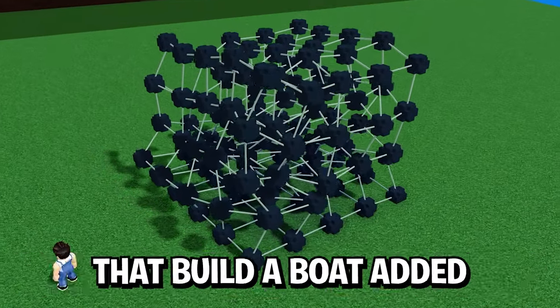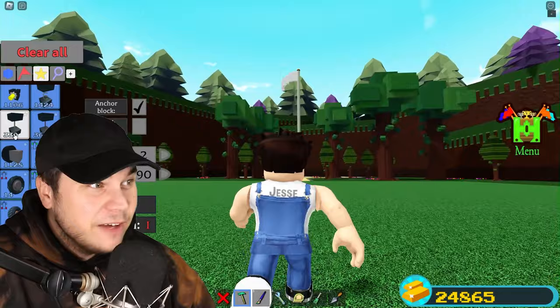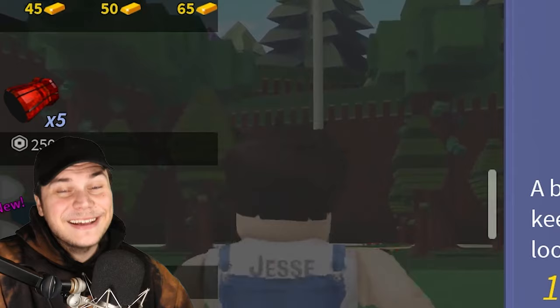Who would have thought that Build-A-Boat added fabric to the game without anyone realizing? It's not just something you can place, but you can easily make it. All you need to build it is a bunch of wires. Currently I have about 300 of them, so I think I might need a little bit more. I'm gonna buy an extra 600. I think that should be enough. Now let me show you how to build it.